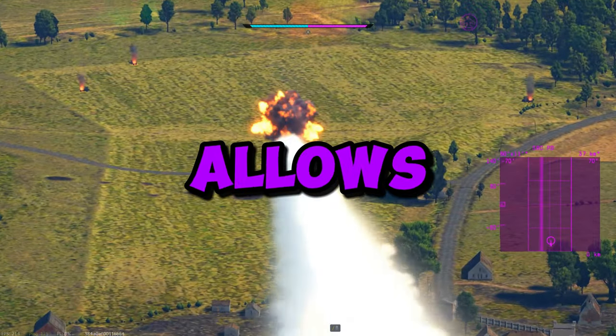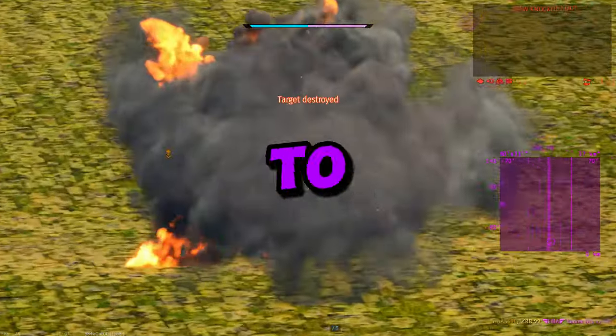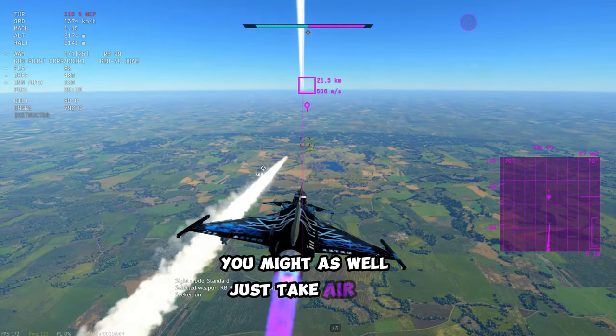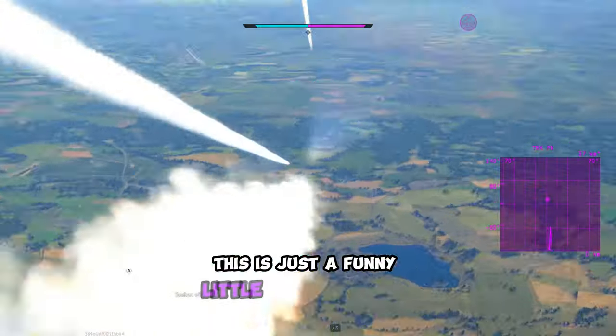What if I told you there was a bug right now that allows you to use AM-120s as air-to-ground missiles? Just a warning, these aren't useful whatsoever — you might as well just take air-to-ground loadouts, but this is just a funny little bug in the game right now.